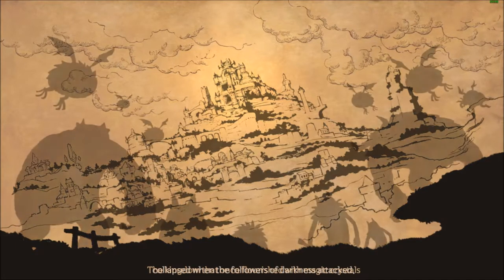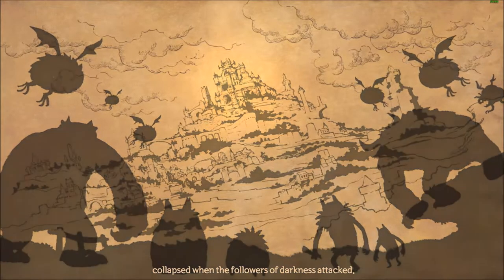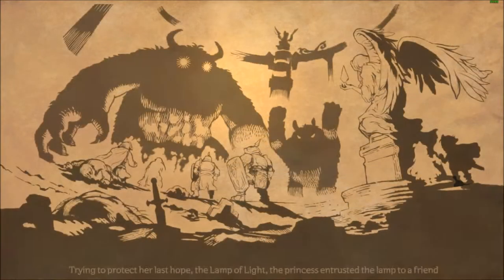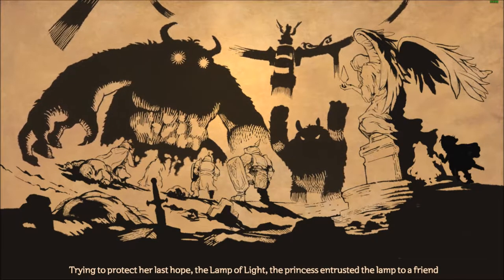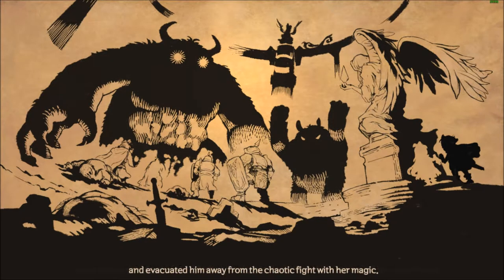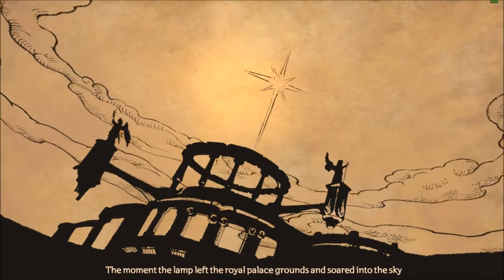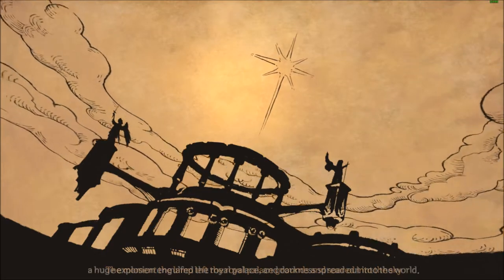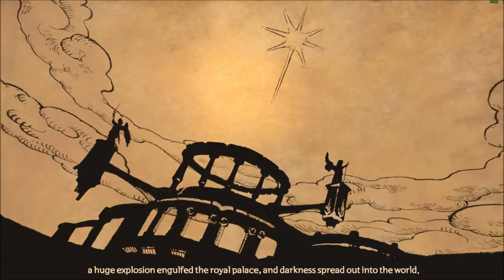LAMP Chronicles opens up with a few animated images and some text. You are Luka, a brave young boy who has been teleported far away into the wilderness by a dear friend and princess, amidst an outbreak on the kingdom overwhelmed by darkness and creatures, and with you carrying a powerful object which could turn the tide — the lamp of light. As much as the narrative seems like a typical bedtime story about light and darkness, it is a neat little carrot to draw the player into the world.